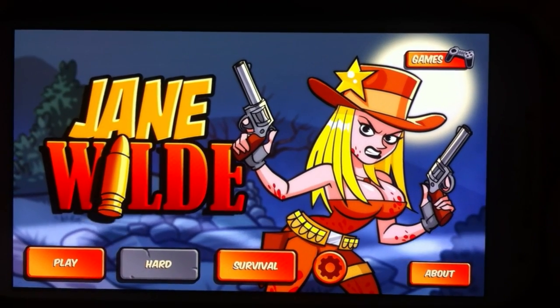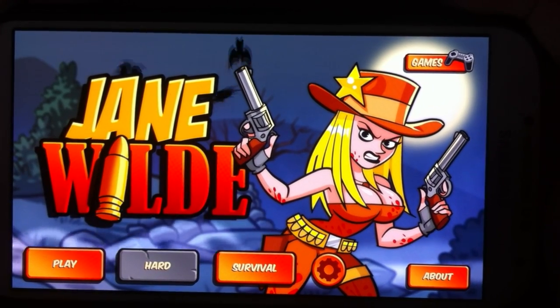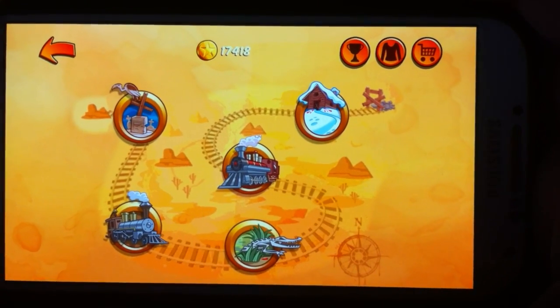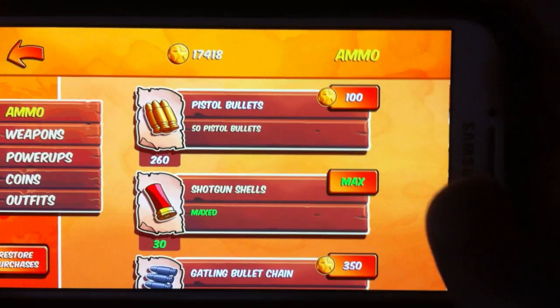Hey guys, welcome to my tips and tricks for Jane Wilde — this is an Android and iPhone game. When you play, when you hit play, you have a choice between hard and easy. Now let's go to the actual store itself.